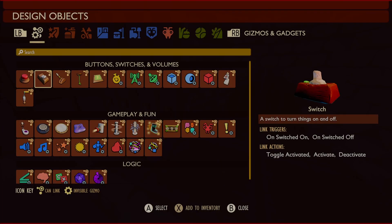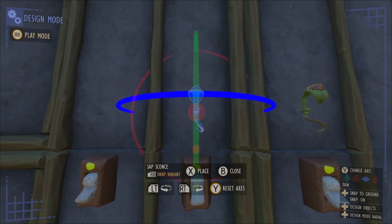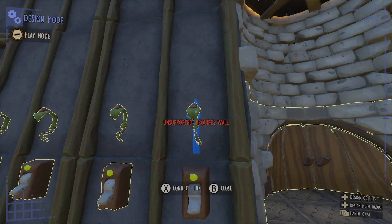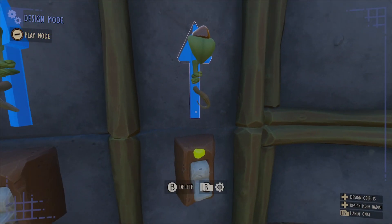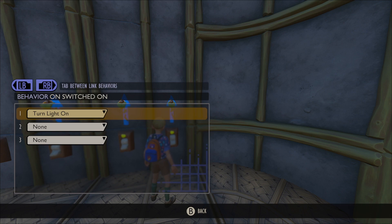I am going to add a light above each switch just like this. This is going to give us a little more visibility on which switches have been turned on and which ones are still off. We're going to go ahead and link up every single switch to the lights directly above it. For the switch behaviors or the link behaviors, we're going to leave it at default where the switch is on, the light turns on, and when the switch is off, the light turns off.